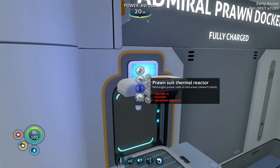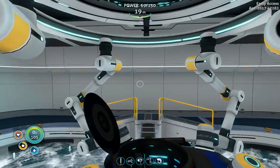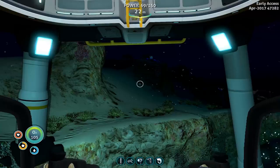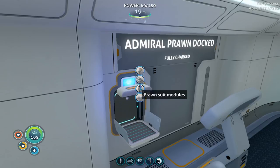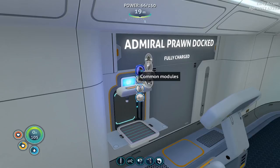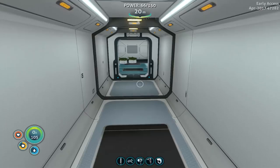Plasteel would need more lithium, titanium, and a computer chip — I think I have the resources for that other than titanium. I'm thinking pressure compensator, maybe power efficiency — although if I'm parking the Cyclops down there and piggybacking from it maybe not. Definitely a hull reinforcement and then maybe a torpedo or jump jet. I don't know if I can make jump jet or thermal because that needs kyanite. Does the prawn suit come with a torpedo launcher? I know it comes with a claw — that's a claw and that's a claw. So I don't have a torpedo.